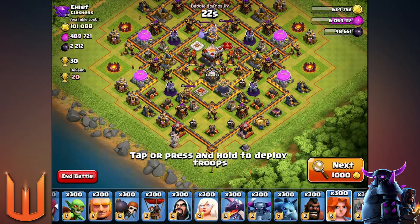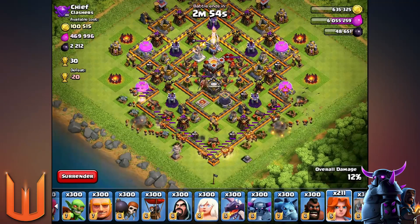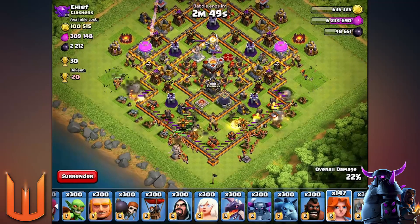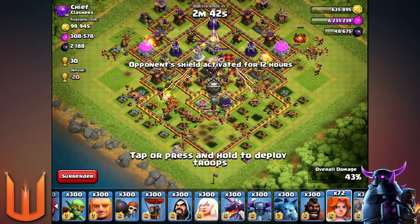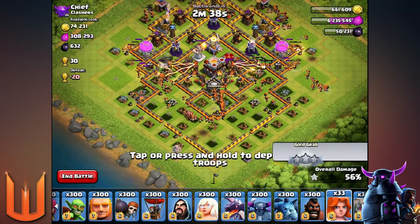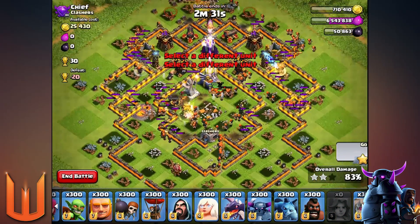We're gonna deploy 300 Valkyries right now and it takes a while to actually deploy. Sometimes you just gotta hold the button down, put two fingers down or three fingers or whatever and just spam them in there. Look at them go — they actually blend with the color of the walls, which I find amazing. I'm gonna see how they go without any spells first, and then we'll try a spell in the next round. Look at them rip up the base. I pretty much did a surgical Valkyrie deployment around the edge there, but they can't jump over walls anyway, so all the Valkyries pretty much smashed the core pretty quick.